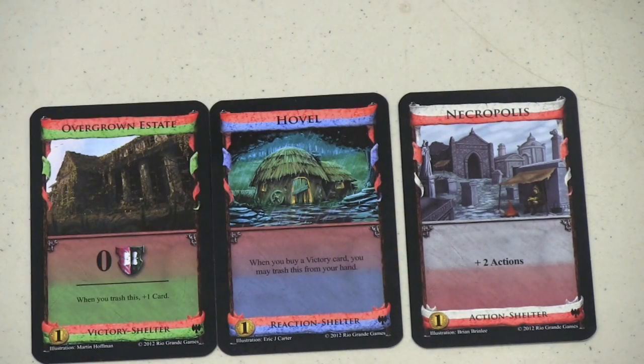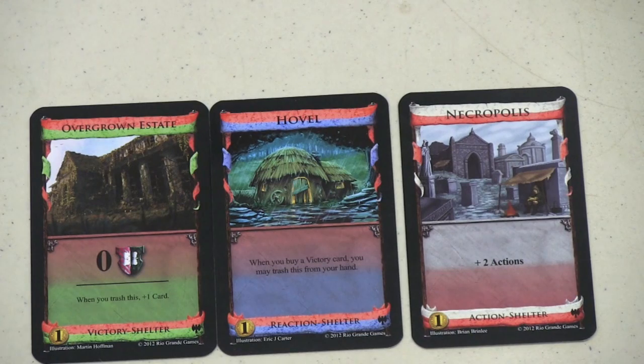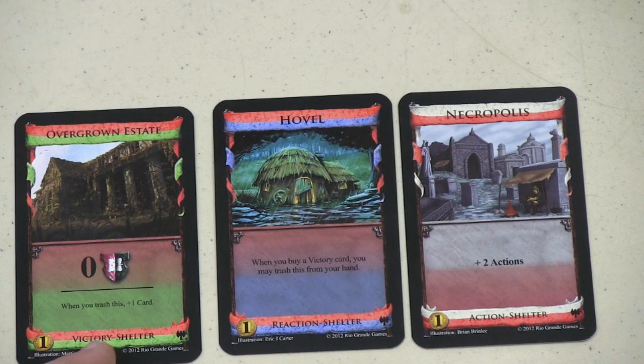These are called Shelters — you can see they have those red lines on them. These three cards replace the three starting estates in your hand. This one's a reaction, this one's a victory point, and this one's an action — a plus two action, not a terrible card but not one you want to keep long. This one lets you trash it from your hand when you buy a victory card. And this one, when you trash it, you draw another card. If you're playing all Dark Ages cards, you use all three of these, and I'd happily replace the starting estates with them. I didn't notice a huge effect on the game, but it makes it a little more interesting.